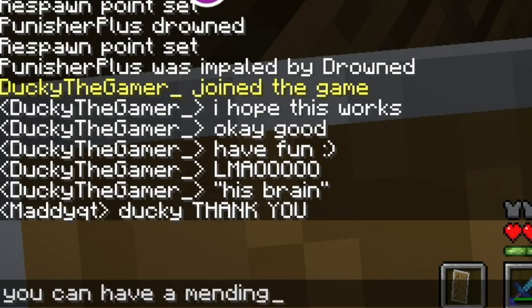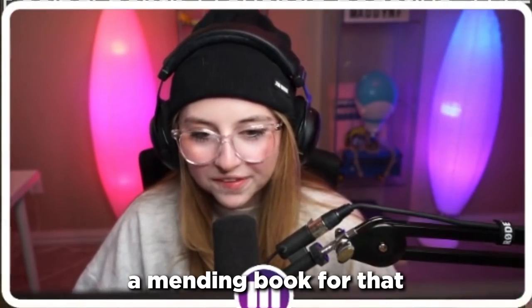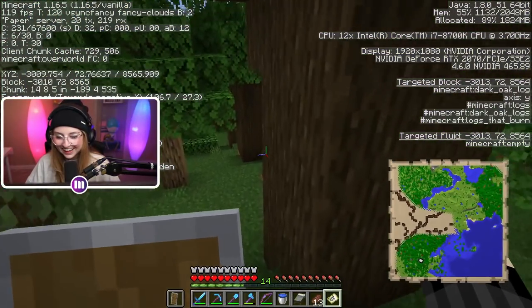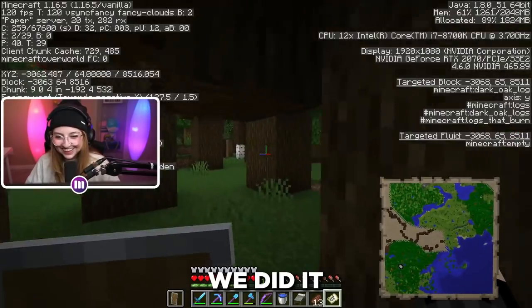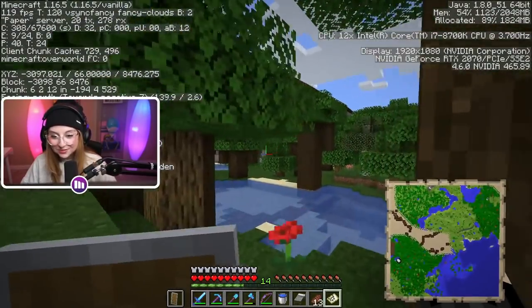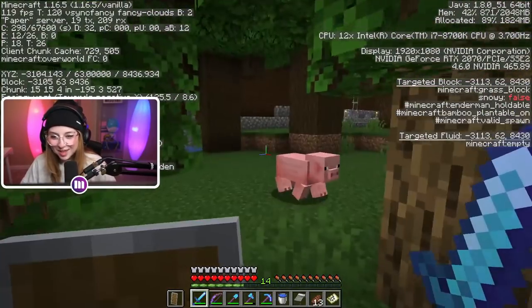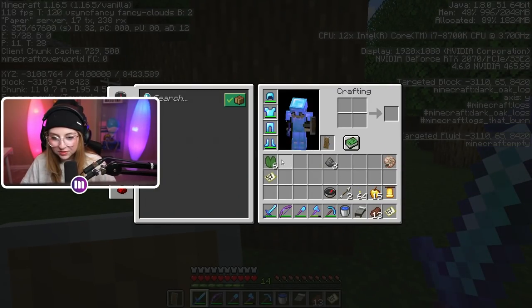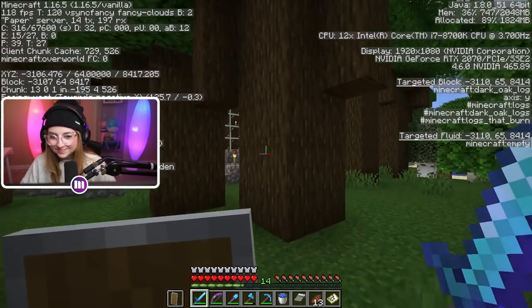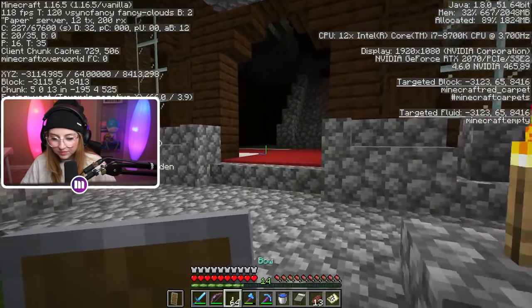I gotta pay my dues — we give Ducky a mending book for that. There it is! We found it! Straight ahead to the right — big building. We found it, we did it! Oh my god, this is the mansion right here. Make sure your shield is on and hold it. When in doubt, just build some blocks to cover yourself. Let's set our spawn — our bed — before we go in. It gets crazy in here.